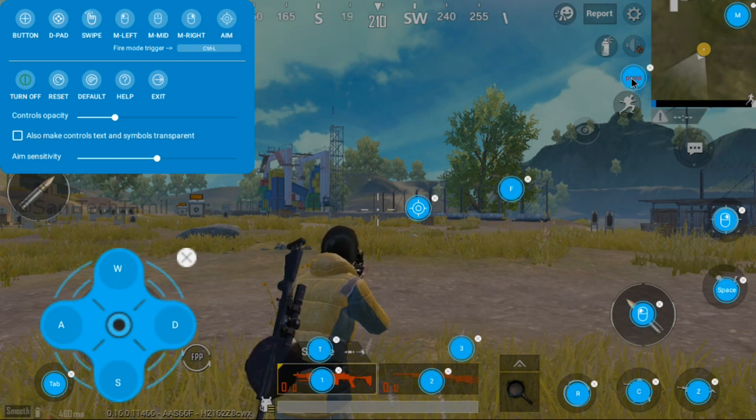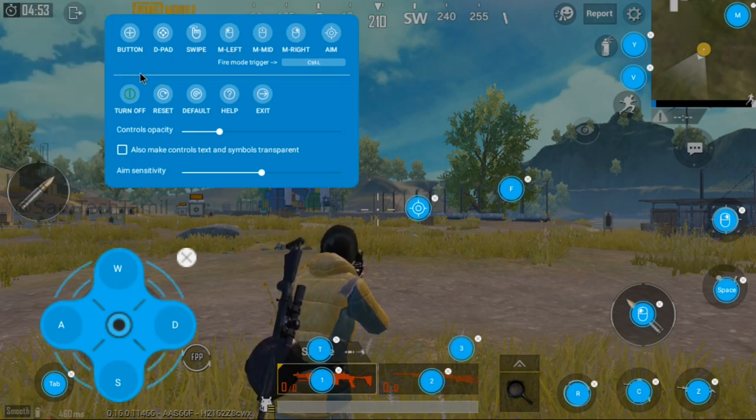You can click on mic and voice chat if you need a voice chat. If you want to click on mic and voice chat, it will be correct. If you want to click on the team, you can click on the right button.